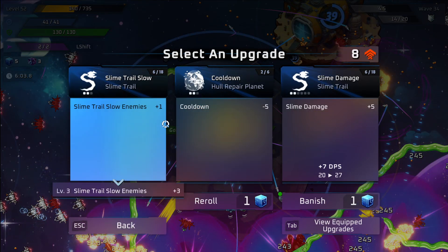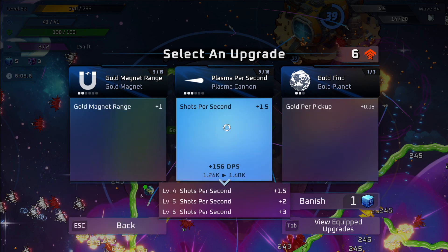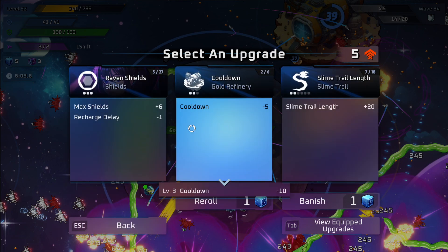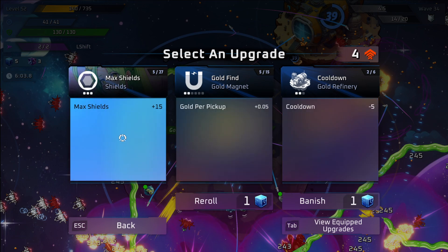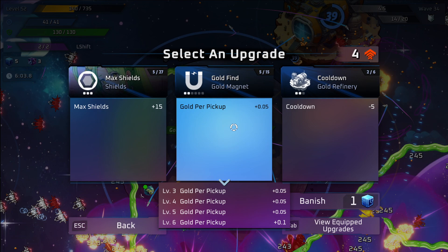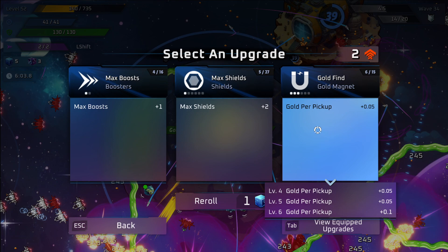Let's do these upgrades. Static field damage — we've already got quite a bit of slow, so I don't really want more slow, I'd like some damage. But I need to make sure I get to level 10 there. Length doesn't seem like it's that good, but when you make yourself into a big circle of slime it is pretty nice to have. Gold for pickup — plus. Rocket damage has already passed super territory, so that's nice.